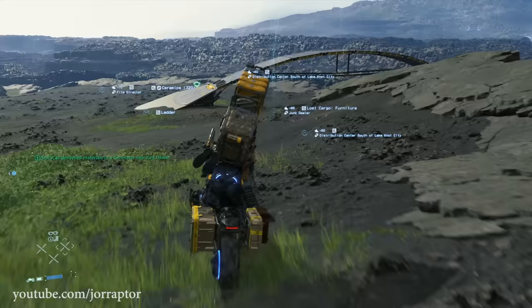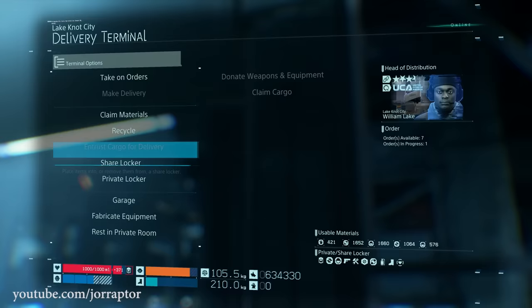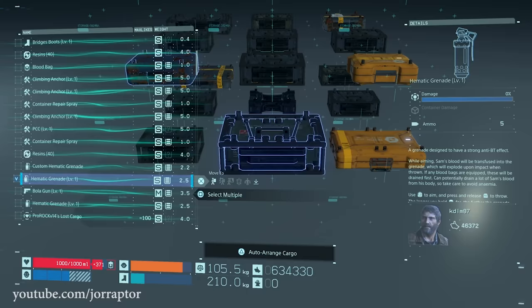You totally want to play Death Stranding online because it will make your life way easier. Not only will you see a lot of structures from other players that will help you a ton so you don't have to build them yourself, but you can also get stuff from the shared locker that will save you some materials. So always check the shared locker at the terminal before fabricating equipment yourself — you'll sometimes even find items you cannot craft yet, or better versions of equipment that are very useful.